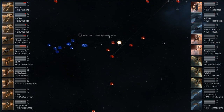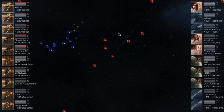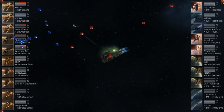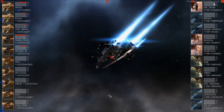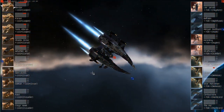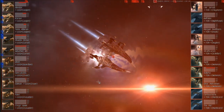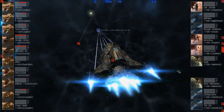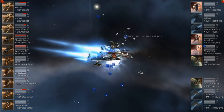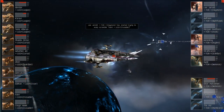Bombs away from Tormentum — not sure how effective that's going to prove against Pandemic Legion. Hitting both Curses and a Legion, not very effective at all. Those Legions are already up to nearly 2km a second, absolutely barreling towards the Tormentum team. As soon as they get in range they're going to put down serious hurt. Already one Tormentum bomber is down.